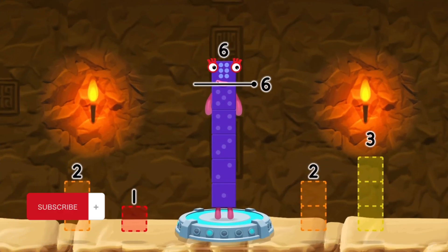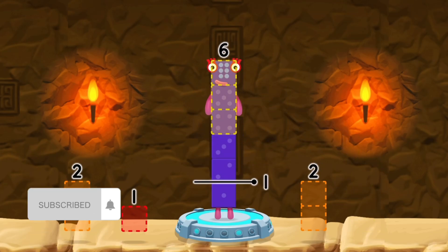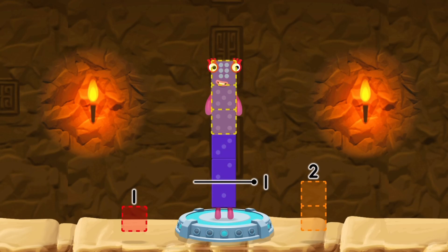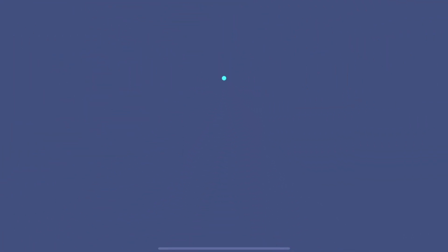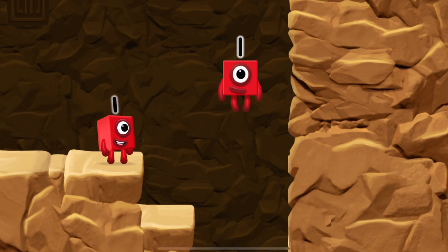Take number blocks away from 6 to leave 1. Solved it! 6 minus 3 minus 2 equals 1! Great!